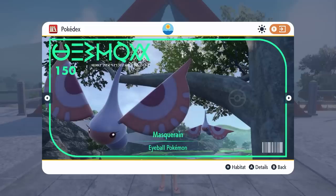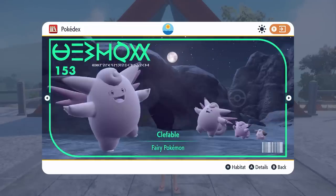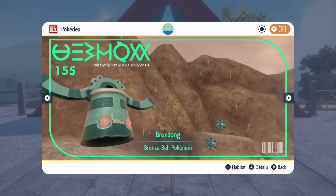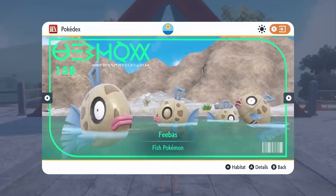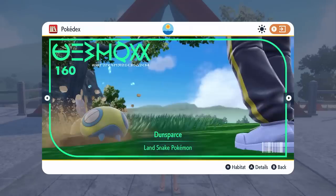You've got Surskit and Masquerain coming from the base games and then the debuts for Cleffa, Clefairy and Clefable making their way into Scarlet and Violet. Bronzor and Bronzong coming from the base games as well as Glimmet and Glimmora. Feebas coming in making its debut in Scarlet and Violet and Milotic as well — the evolution. Big fan favourite.